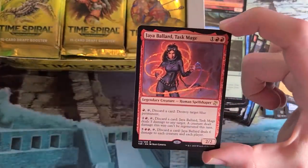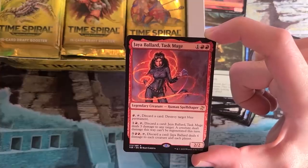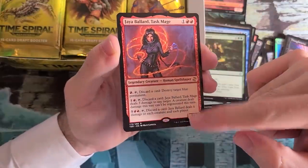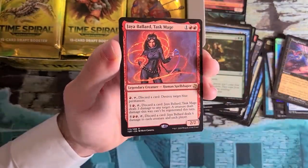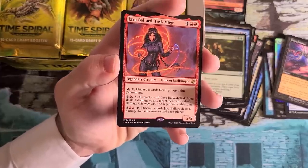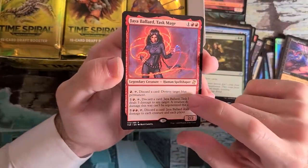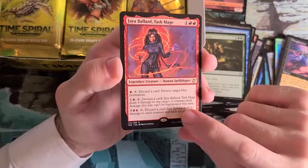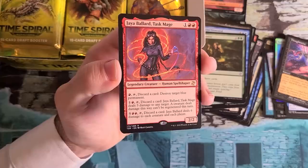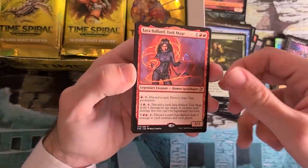Jaya Ballard, Task Mage — you've seen her Planeswalker, but here she is in her younger self, popping through a time portal. She has three Spellshaper effects, each casting one of three different previous Magic cards. And the three effects are all cards which have a Jaya Ballard flavor text — that is how these cards were carefully chosen. You've got Pyroblast, Incinerate, and Inferno — those are the three spells she casts, and there's flavor text from Jaya Ballard that exists for all three of those.